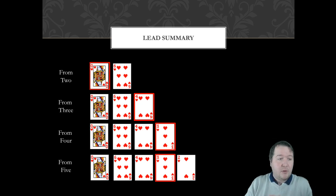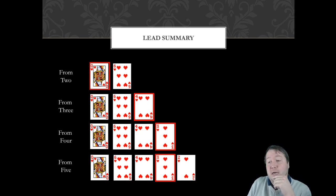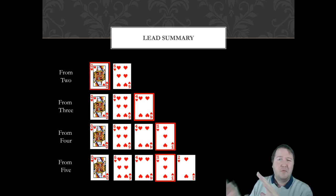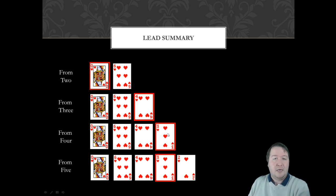Some people use the Rule of 11 to work out how many missing cards higher than the led card the other hand holds. I find it's not much simpler than just looking for what those higher cards are. Instead, if someone leads low from an honor in a four-card suit, there will be three cards higher than what they led. From a three-card suit there'll be two — though it's not always clear whether they led from three or four.